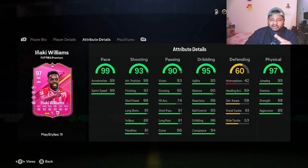He has 96 dribbling and 95 ball control which should go to 99 once we add him to the team. He has 99 reactions and 94 agility. This card looks really nice — 96 curve, 95 crossing. If you guys have a look, he has 95 crossing, 96 curve, and 91 short pass.